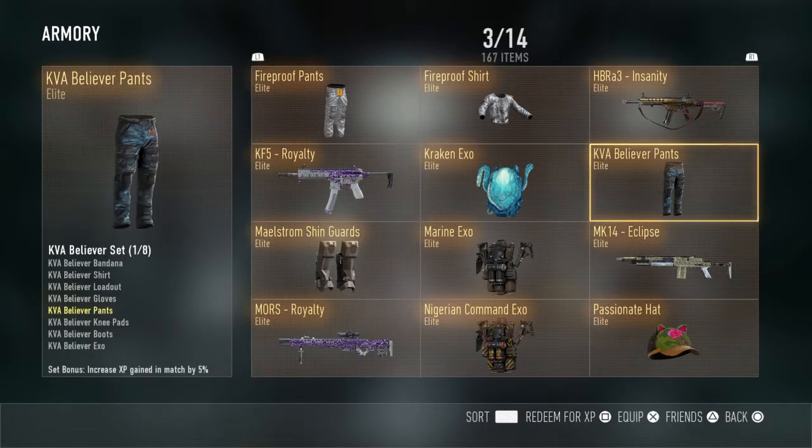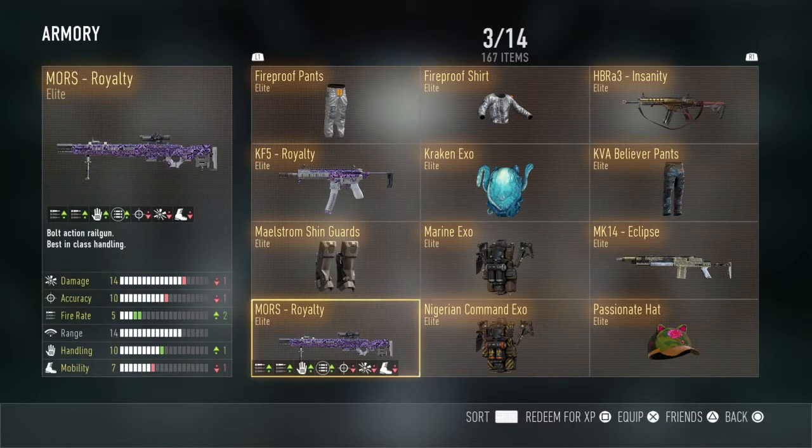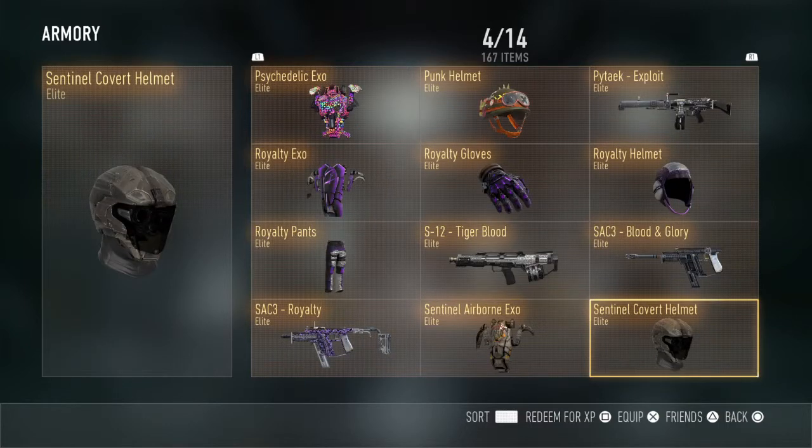I got a KF5 Royalty, the Kraken EXO, the KVA Believer Pants, the Maelstrom Shin Guards, Marine EXO, the MK14 Eclipse, Mortis Royalty, the Nigerian Command EXO, and the Passionate Hat.